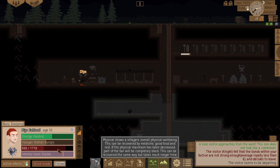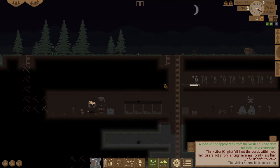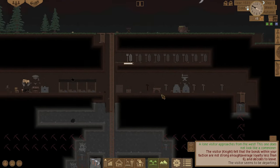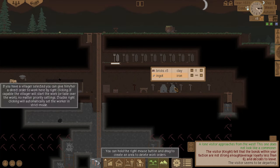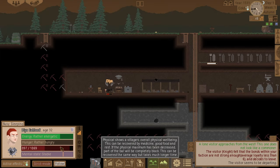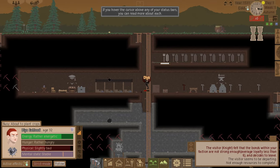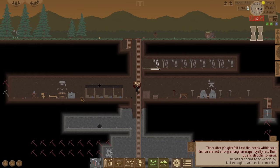He's in a slightly bad way at the minute — I need to heal up but I've got nothing to heal with. I need to build this herbalist table but it needs copper ingots which I haven't got. Really annoying. Not enough resources to complete it.